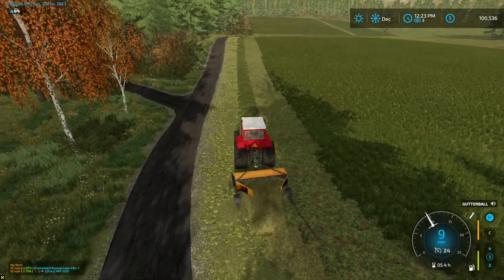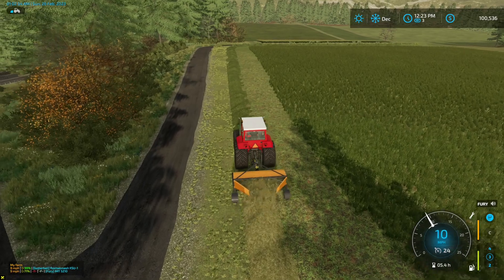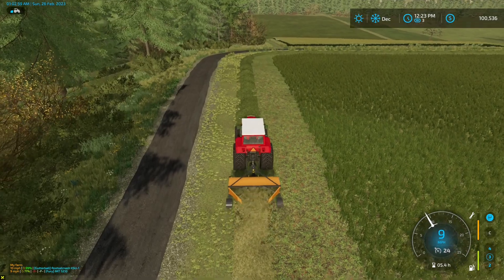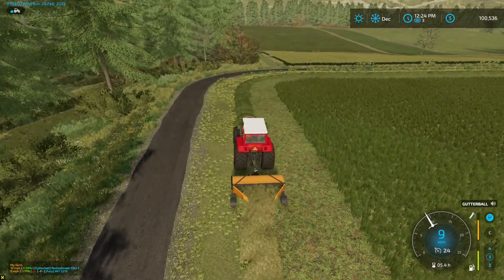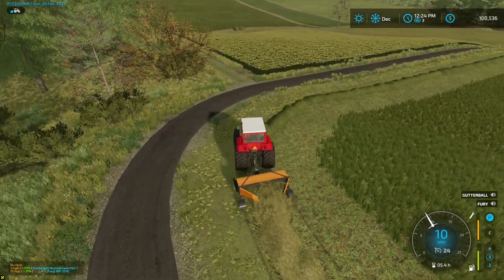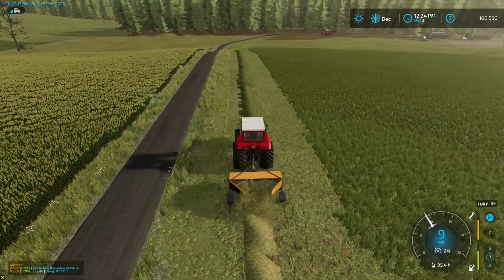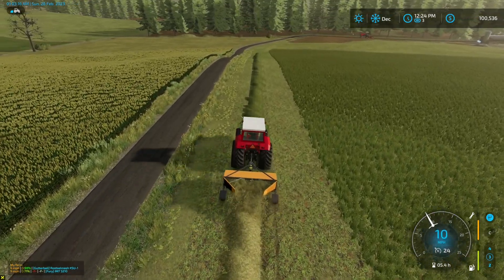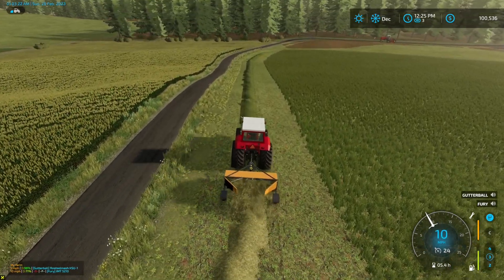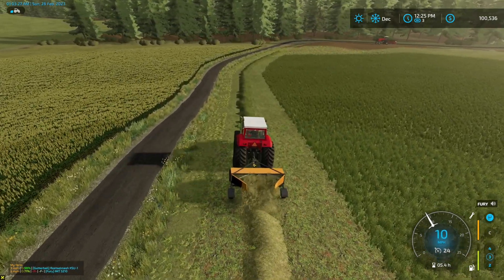We'll see how it likes this hill. I think it's like 200 horsepower — it's not a lot, but it's also not a heavy machine. Man, it's making short work of this field. Now that we've got two grass fields, if you go too fast you'll whip around and do a donut. The hills are pushing us off into the road a little bit.